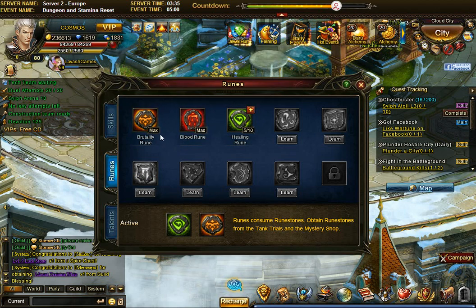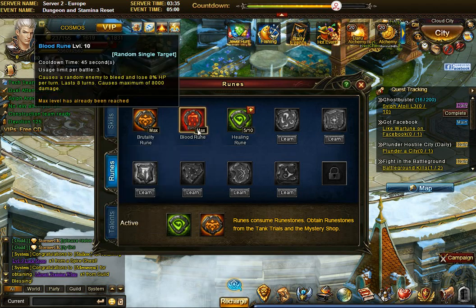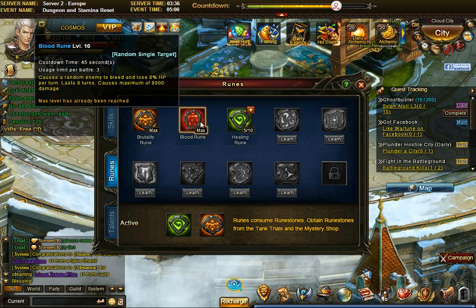Your strategy will differ depending on whether you pick the healing rune or the blood rune. The healing rune gives you more freedom because you can heal at any time. I feel the blood rune is more powerful but more limited, because you need to kill off enemy troops first in order to place the blood rune on the player.